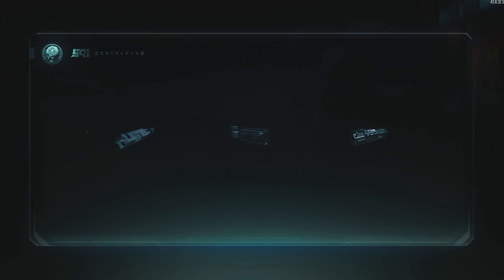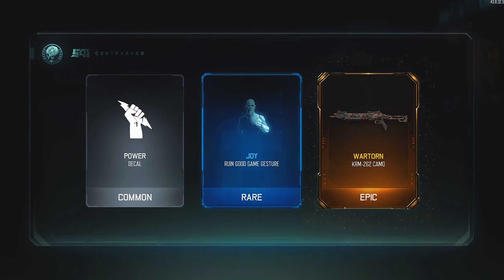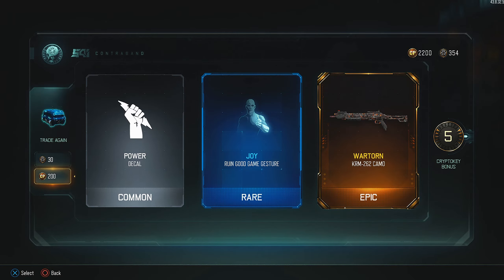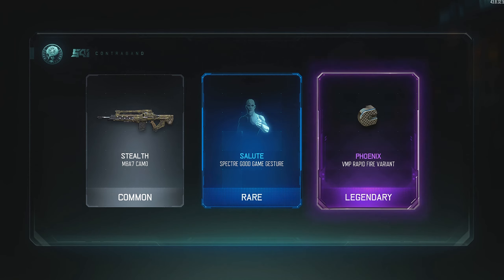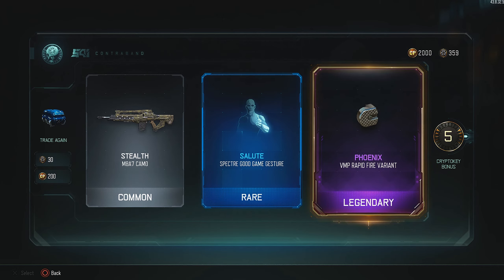I won't be using the crypto keys that I have — I'm still going to be saving up. That shotgun variant is really nice; I already have it gold, I believe. Rep. Rapid Fire — I haven't tried Rapid Fire but I think it's pretty good on the VMP. That's really cool.